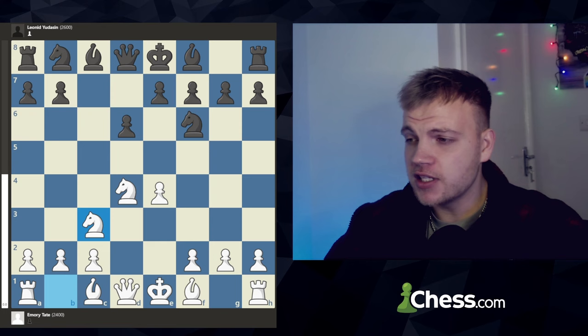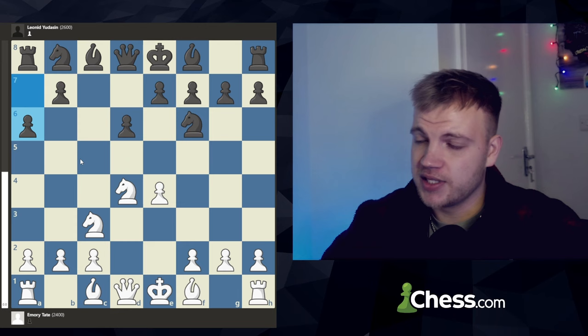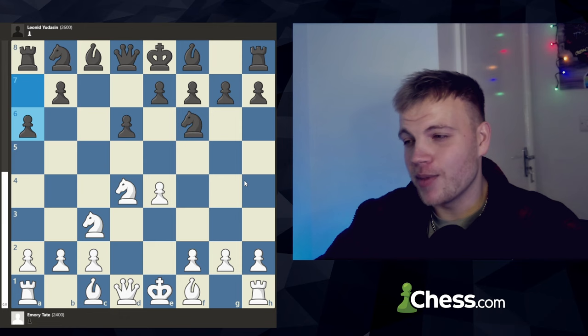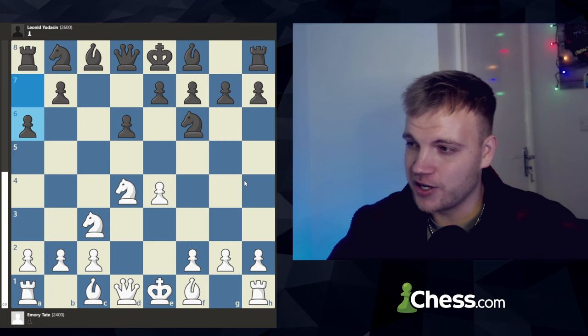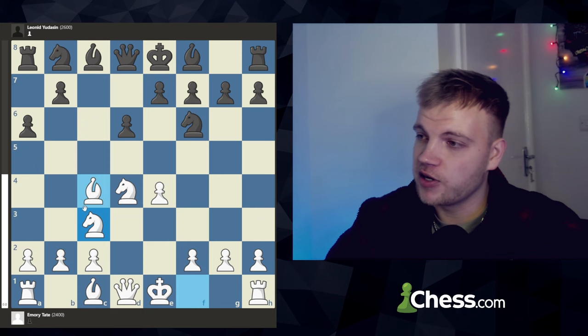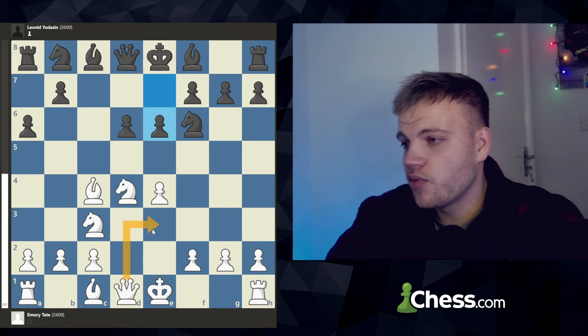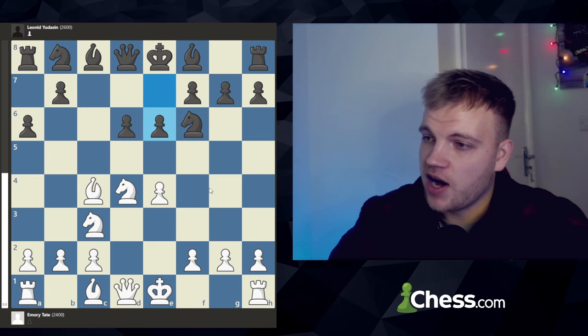Still developing pieces, nothing too crazy. Pawn to a6 gets played, preventing bishop b5 — you don't want those checks — and also preparing pawn to b5, maybe putting the bishop on b7. Fairly standard tactics, pretty nice position. Everyone would love this opening; it's all just falling into preparation and theory, pretty standard for players at that level. Next, bishop c4 gets played, developing the bishop and preparing to put it on b3, putting some pressure on f7. Pawn to e6 gets played, blocking the bishop's access to f7. Still drawish territory.